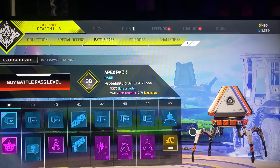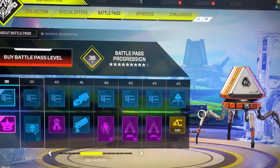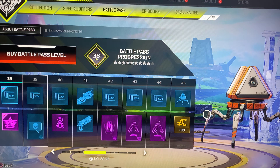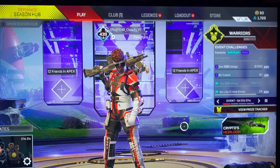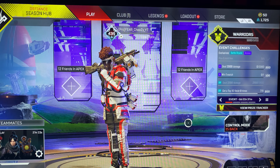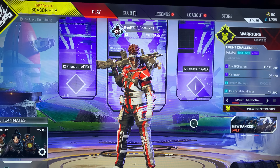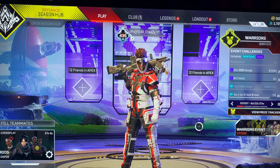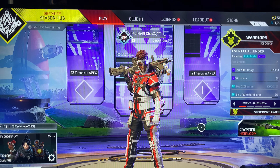This is supposed to be a way without spending money — other than buying the battle pass. If you want to get an heirloom, you'll probably want to buy the battle pass, but people have done it without it. Also, if you want crafting metals, buy the battle pass. I'm almost at my 500th pack — click the link in the description to check how many packs you've opened using an Apex pack calculator.